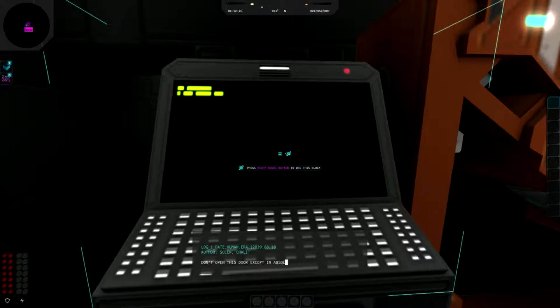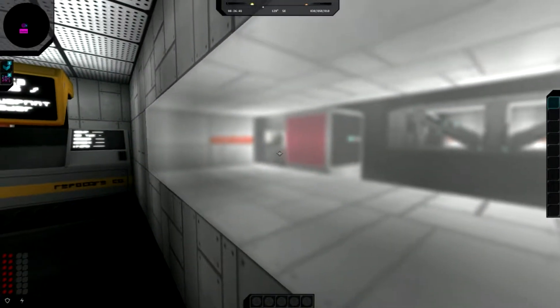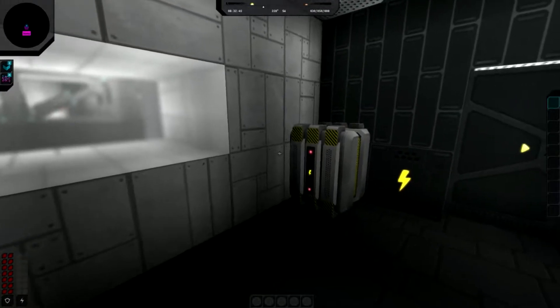Reading the log: 'Don't open this door except in absolute emergencies - I know we trained with it but we can't trust it as much as we trust each other.' So the crew doesn't trust me. Also, I like that the windows are semi-transparent rather than fully see-through - nice aesthetic touch.